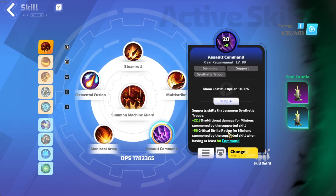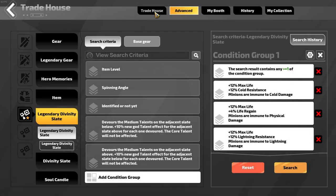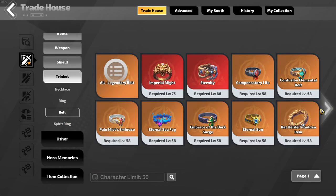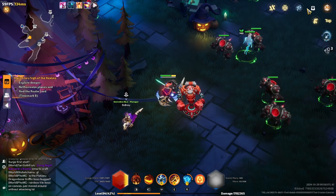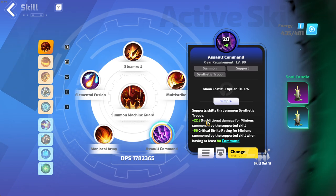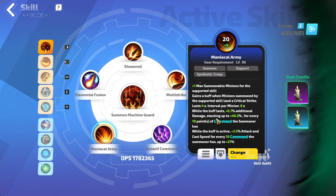Assault Command is pretty good because the belt allows me to be at max command. I'll see how that changes if I go for the regular belt, Winter Foraging — now you need to stack a lot more Focus Blessings, but you can get up to 90% additional damage. It requires a bit more setup to build into Winter of Origin. It's decent additional damage and flat crit rating. Maniacal Army is here because I need the plus one since I removed the other armor. This slot is kind of a flex slot — I've been testing Elemental Fusion here, but they changed the shock and I don't think it's working properly. It's supposed to stack, but on the dummy I never see more than one stack.